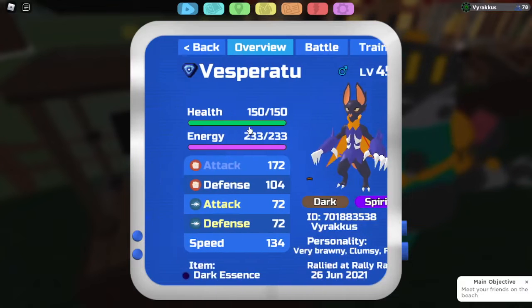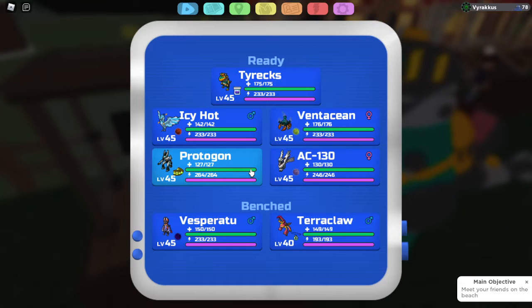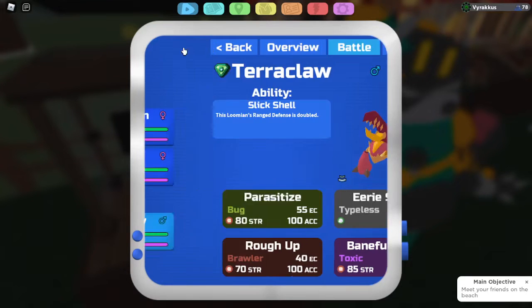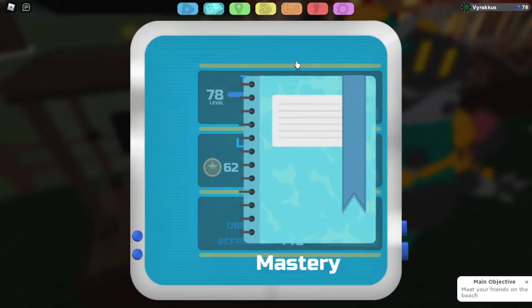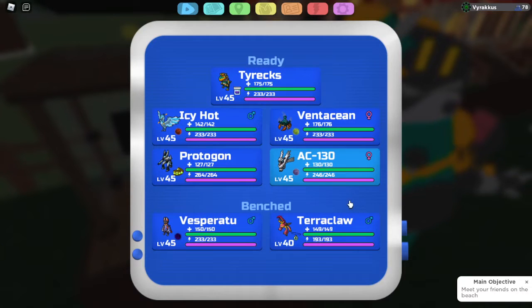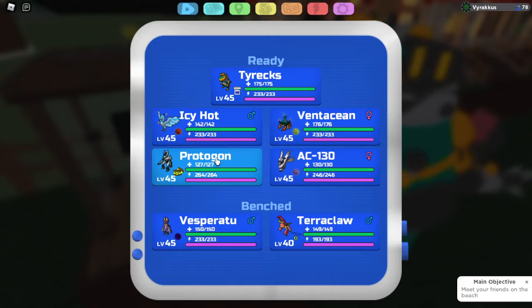For Luminami — we have Vesperato that can check it but can't really counter and swap in safely. Terrorclaw is actually pretty decent against Luminami but could get Ice Beam'd so you have to be careful. You don't see range Luminami too often — mainly melee Luminami which Vesperato deals with well. For Tatab, Valkyrie — Vesperato again, plus Mud Spatter and Thunderstrike.